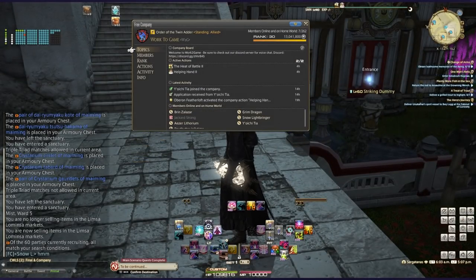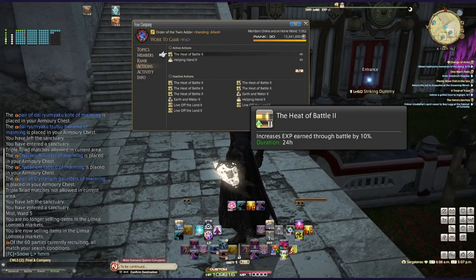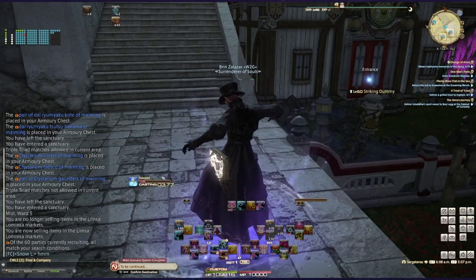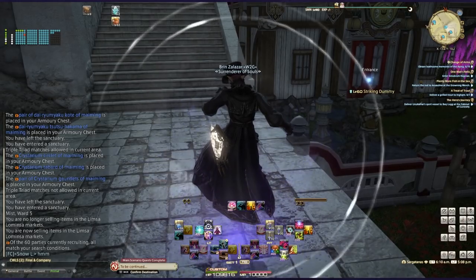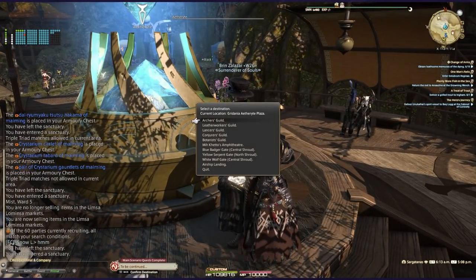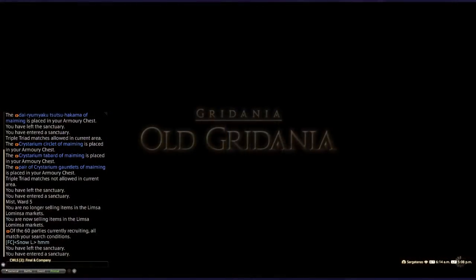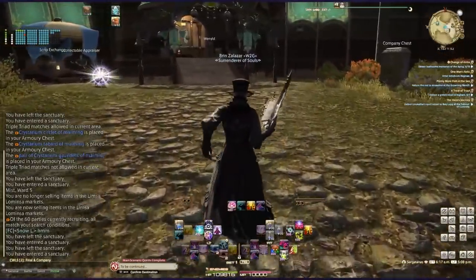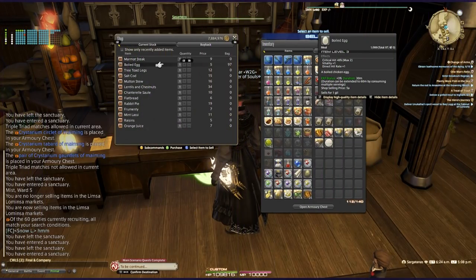In your free company, stock up on buffs and have them ready. Teleportation buffs are great since a lot of teleporting happens around a patch. Heat of Battle is a really good action buff to have. Also, stock up on cheap food — easy to find at the market vendors in each city. In Gridania, near the Leatherworkers' Guild, vendors sell boiled eggs for barely anything, but they still give you a 3% experience buff. You can grab a stack of 99 and you're good to go.